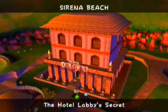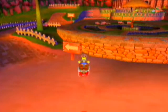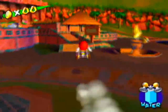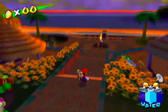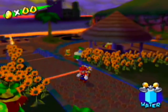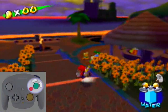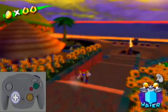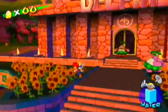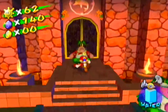Several missions on Sirena Beach will involve us going into Hotel Delfino, and every time you start missions like this a cutscene commences — during editing I'll cut those bits out. Before we head to the hotel, if you look at the landscape from this point of view, it bears a close resemblance to the Nintendo GameCube controller. You can see the C-stick, the A, B, Y, and X buttons, the start button, directional pad, and control stick. There's also a blue coin right here — just squirt the torch and you'll get it.